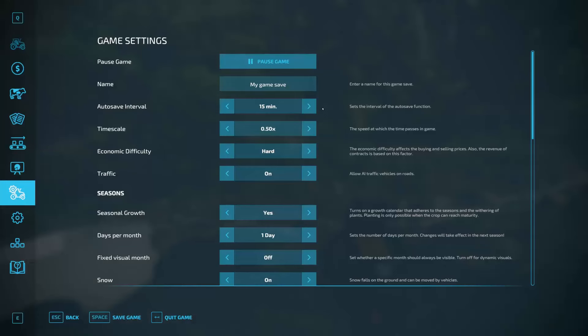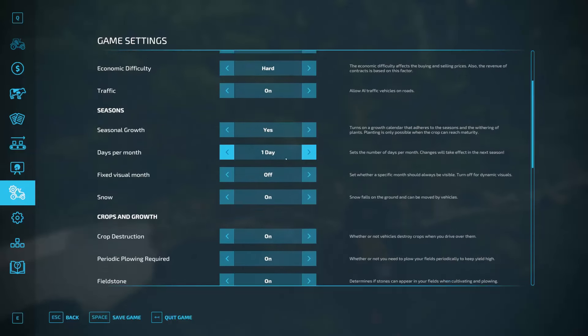As for the settings, we have autosave at 15 minutes, timescale currently set at 0.5 just to get this little intro part done, but we're going to put that back to five times the normal speed. Difficulty is hard for economic.